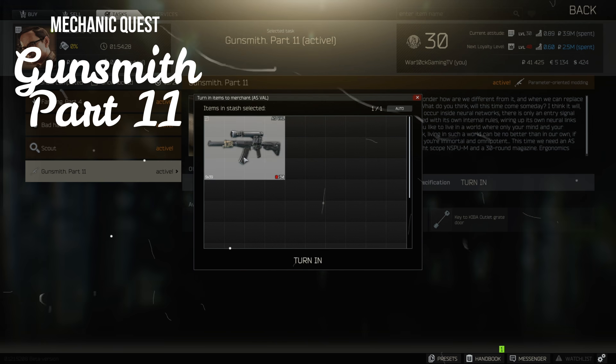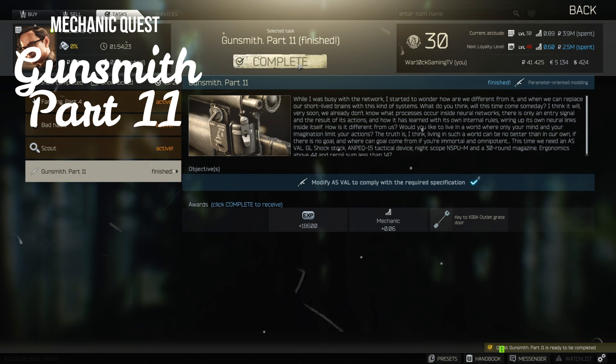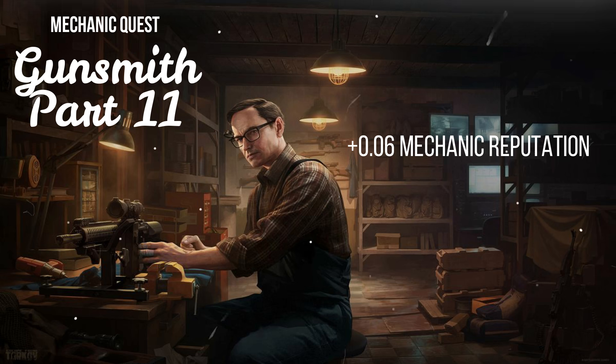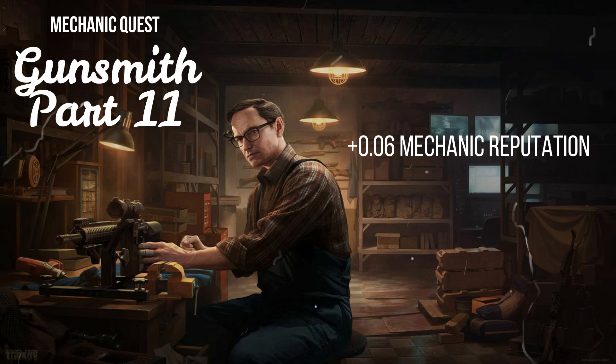Make sure the chamber and magazine are empty before handing it in to Mechanic. The rewards for completing this task are a 0.06 increase to Mechanic reputation, and the key to the Kibba Outlet Great Door.